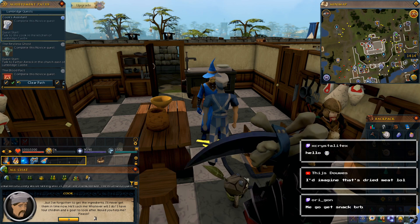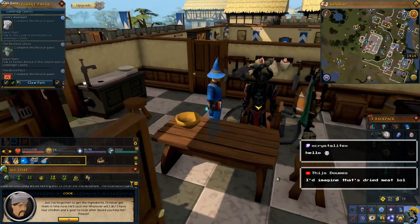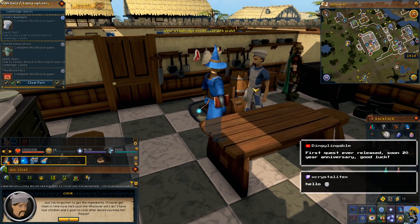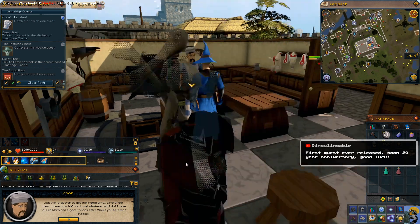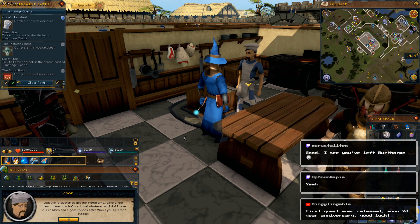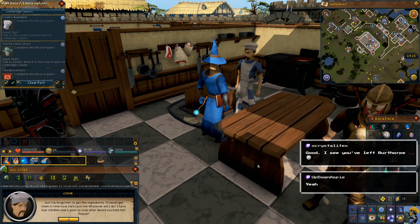You're right, it is dried meat. I gotta use my imagination. The rest of this kitchen is in such good repair, so clean — this guy's checkered pants, everything about this man and his mustache says good food and cleanliness. Is this the first quest ever in the whole game? A 20-year anniversary, almost, for Cook's Assistant? That's hilarious, that's awesome. I took the boat from Burthorpe and I'm here in Lumbridge talking to the cook, who has some serious problems concerning the Duke's birthday.